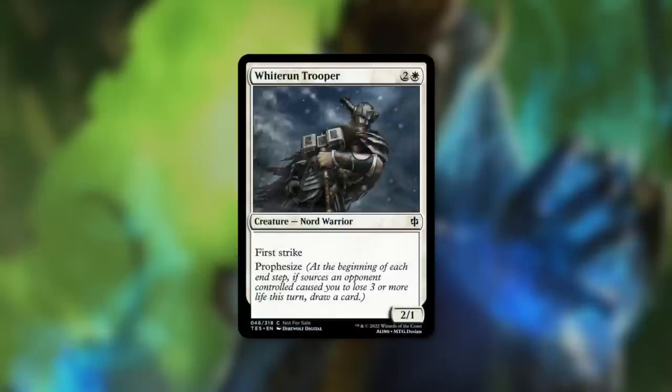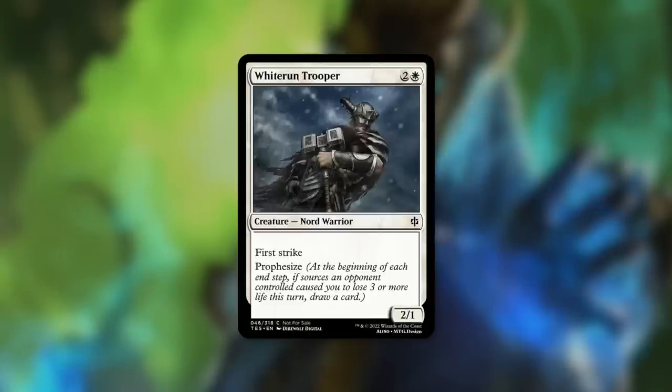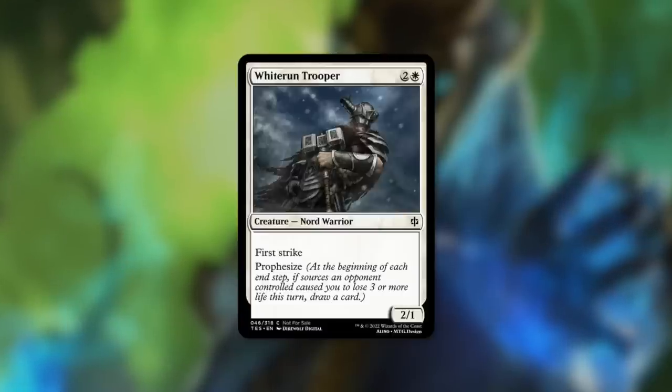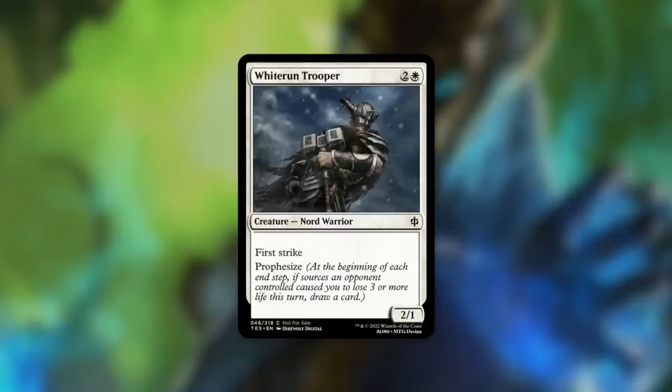Let's talk about the Prophesize mechanic. Whiterun Trooper costs two and a white for a 2/1 with first strike and has Prophesize, which reads: at the beginning of each end step, if sources an opponent controlled caused you to lose three or more life this turn, draw a card. It's a really interesting mechanic — kind of like attack and damage deterrence. If your opponent hits you, you get a benefit. It's an over-costed creature but has a potentially big upside by drawing cards if it stays in play.